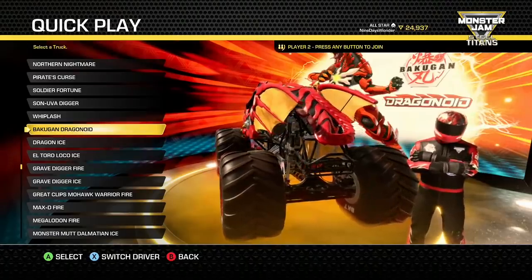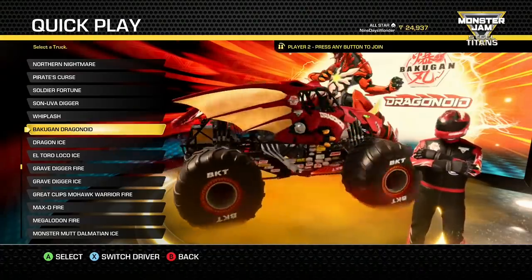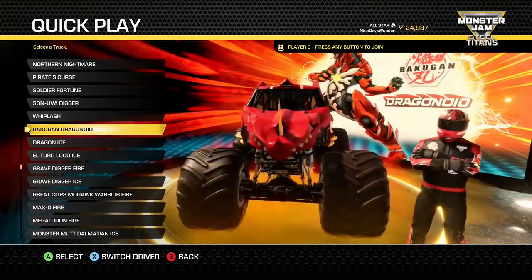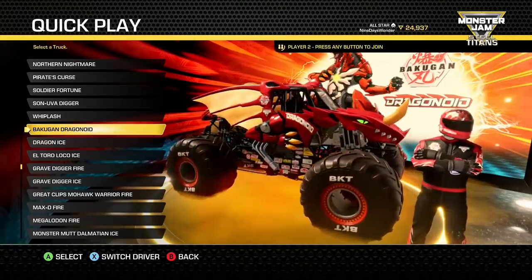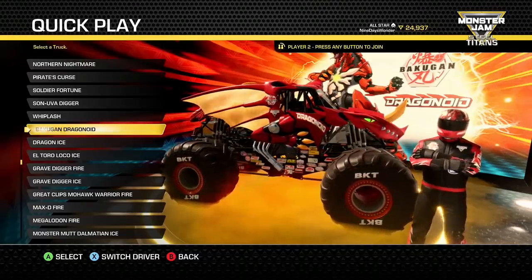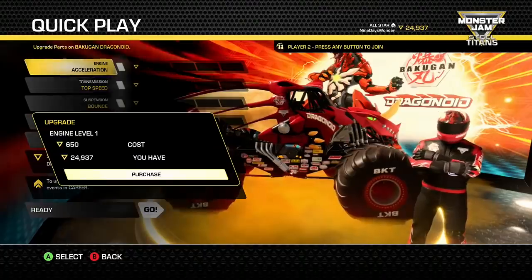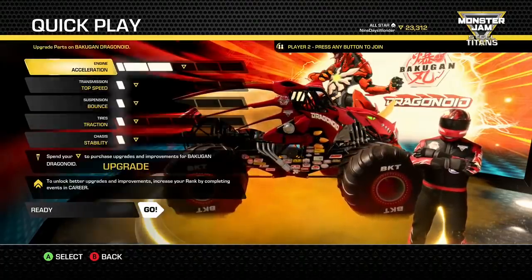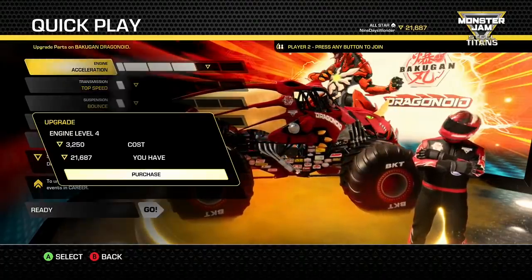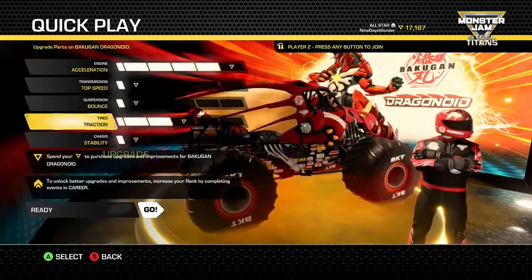Alright guys, Bakugan Dragonoid is out. If you buy him, make sure you scroll down. If you already have the fire and ice guys, he'll be right above them. I first thought maybe he didn't show up because I thought he'd be in alphabetical order, but he's right above those fire and ice guys. Let's click on him. Want to upgrade some stuff?